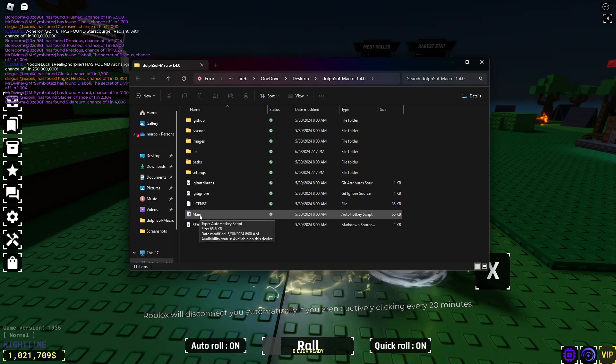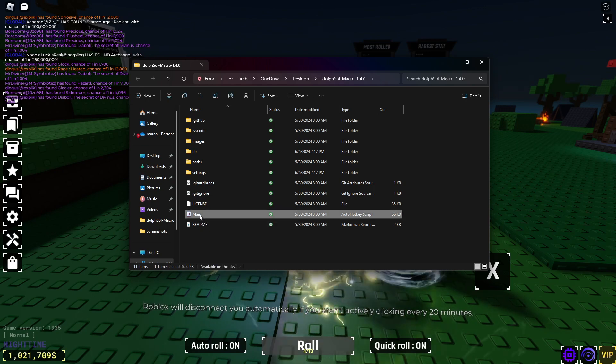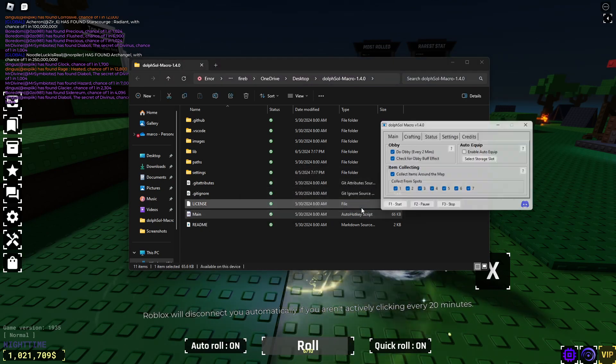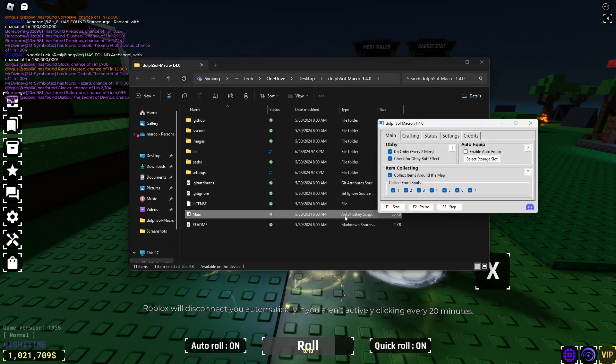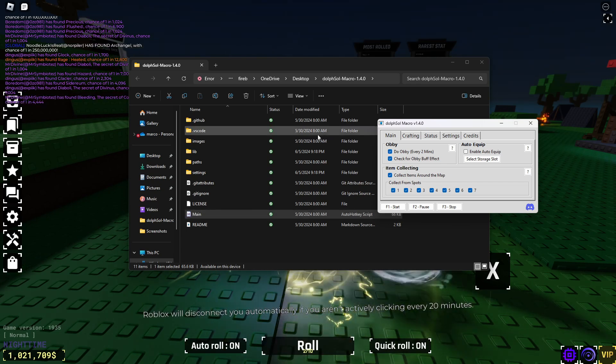Once you have that, open the folder and look for the 'mate' file. When you open it, it might ask you whether you want to open it — search up AutoHotKey script, or if it shows AutoHotKey, just click on it.